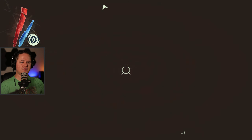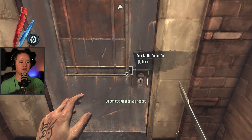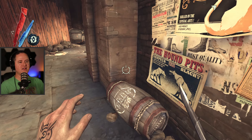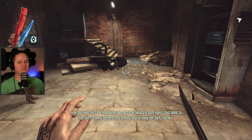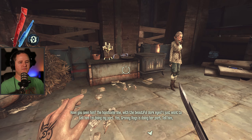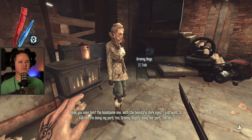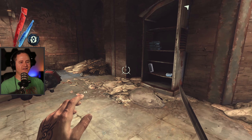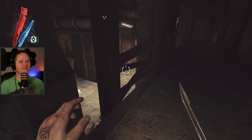The finest ladies in all the aisles — can I peek? Oh, I need a key to go through there. 'Have you seen him? The handsome one with the beautiful dark eyes. I just want to tell him I'm doing my part. Yes, Granny Rags is doing her part — tell him, won't you? If you see him.' You're kind of creepy there, Granny, but we love you anyways. It's a fun creepy.